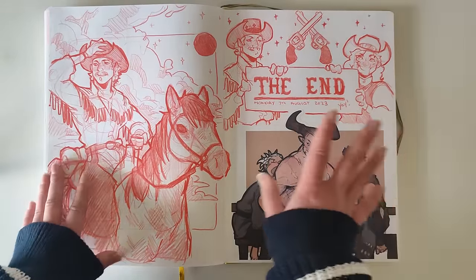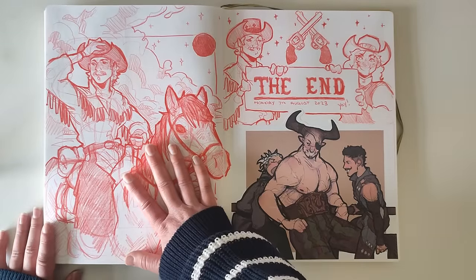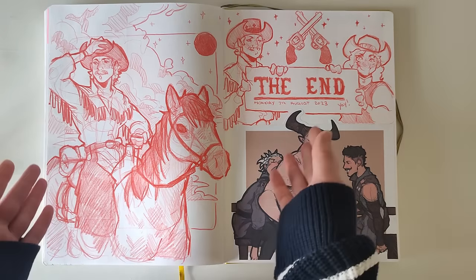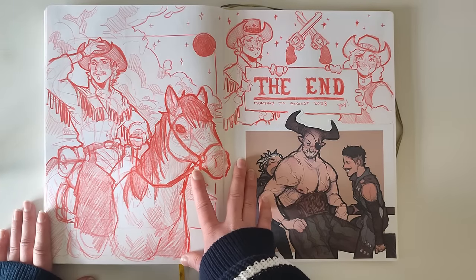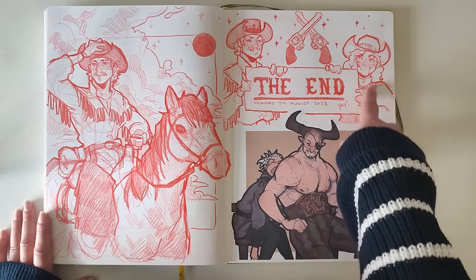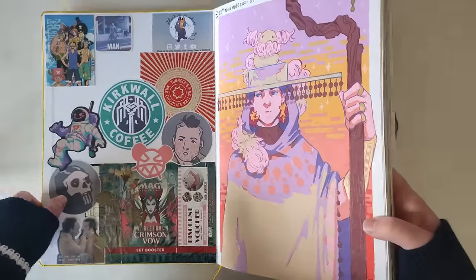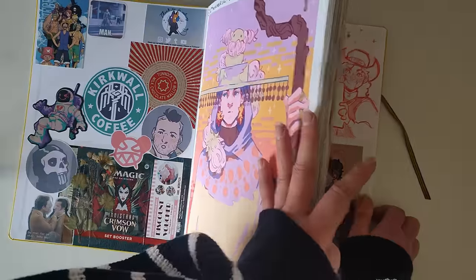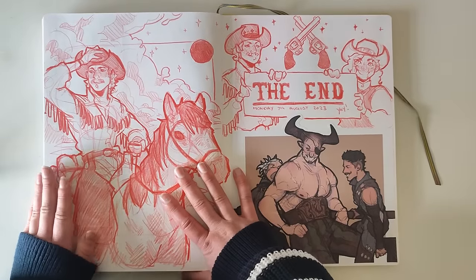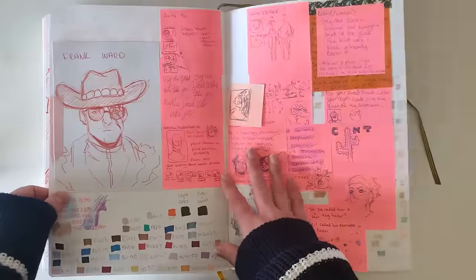This is the last page — there are a couple of pages afterwards but they're full of things you'll see in a minute. This is a bigger, clearer version because I wanted to do a painting of Clay with his horse, Comet. I started the painting and I think I sketched it out on a canvas and then stopped — I might finish it one day. Then just Clay and Sunny saying it's the end. I finished this book in August — I started in November, so it took me nine months to fill it, which is why as soon as I started it I didn't want to do it.